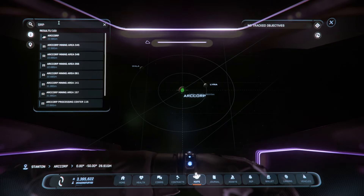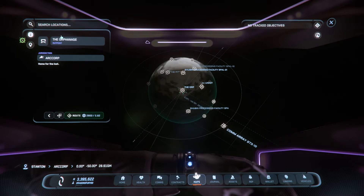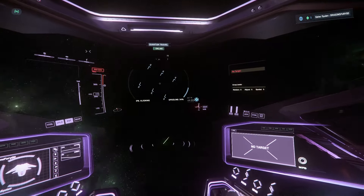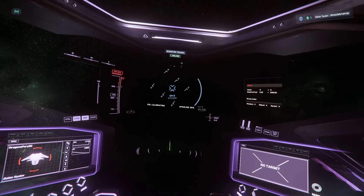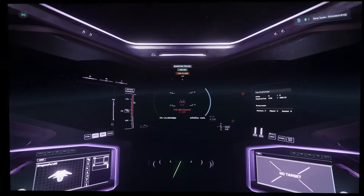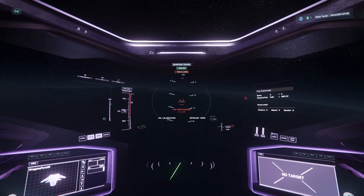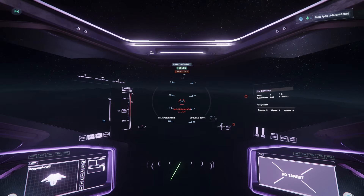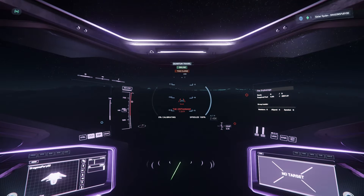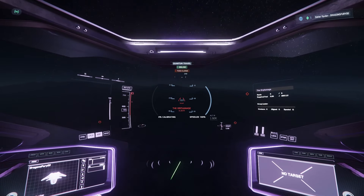First off, we're starting here at our location and then we're going to look for the orphanage. Once we get there I'll show you what we're doing. It's important to note that this is a hostile landing environment — if there are any ships there and you feel uncomfortable, don't be afraid to just fly by and come back later. We're going to be looking for SLAM or any of the other drugs.